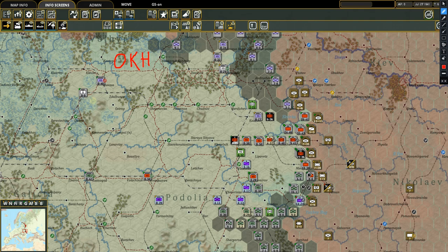OKH is the big overall command — the main headquarters. It has started off being led by Franz Halder. Underneath OKH's command, you have army groups. In the German case, you have Army Group North, Army Group Center, and Army Group South — three main areas of command.